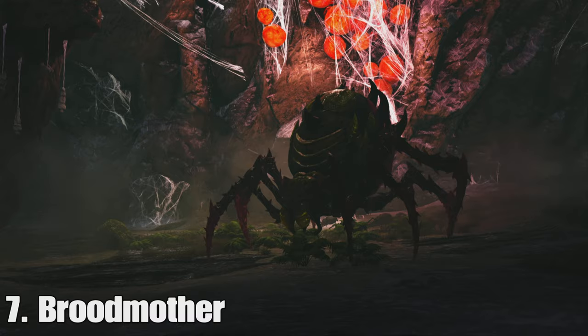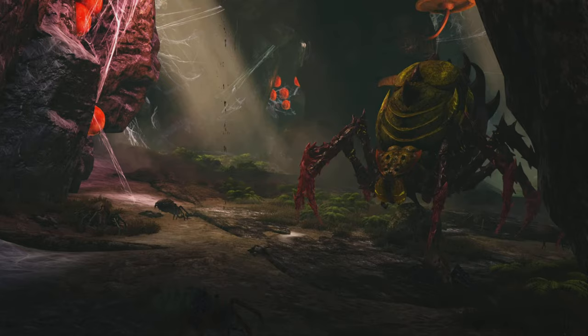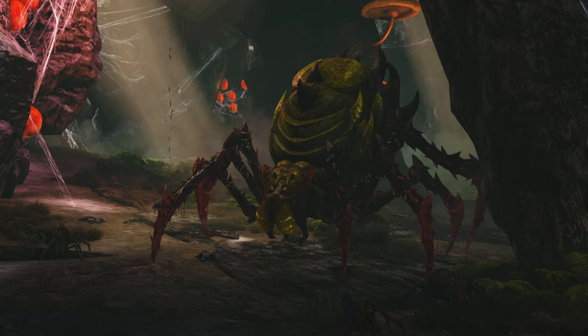At number 7, we have the Broodmother — back to the Island and some of the more basic Guardians. This has always been a quite difficult one. It's not insanely difficult, but it is one that you definitely have to worry about. Getting into the Alpha Broodmother, it can be kind of difficult to fight.